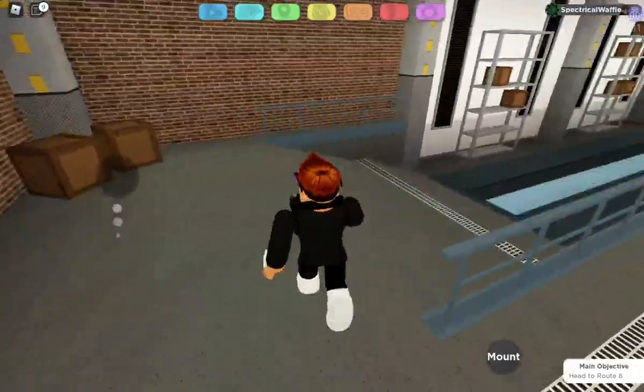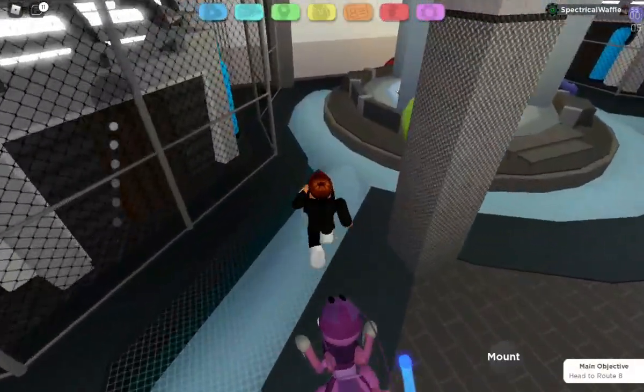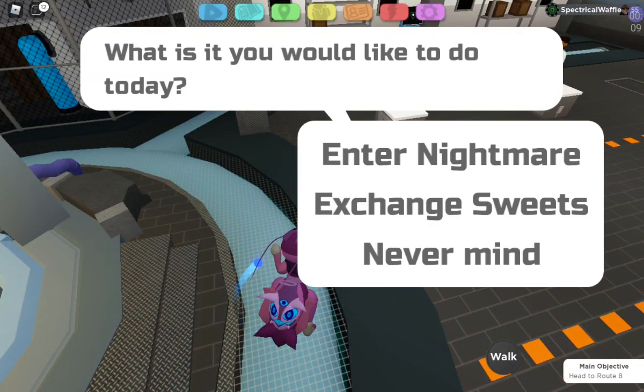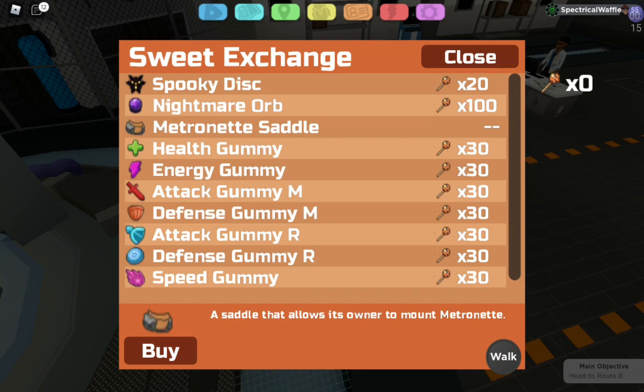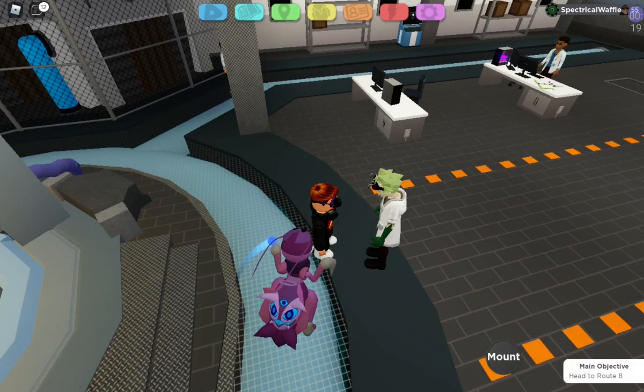Hey everyone. The new Halloween update's out with new Lumions and new things, such as the Nightmare World or whatever it's called. Anyway, we got this thing called the Marionette Saddle, which is the new Legendary.